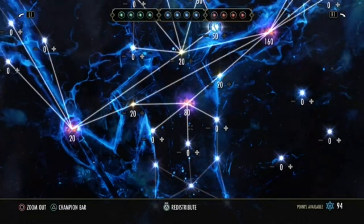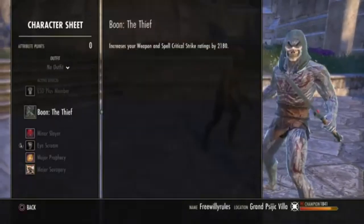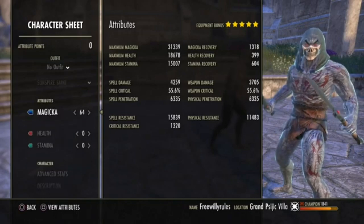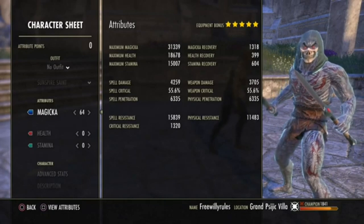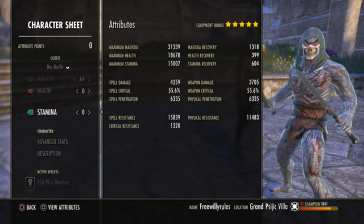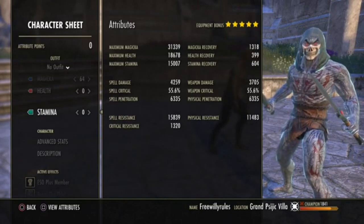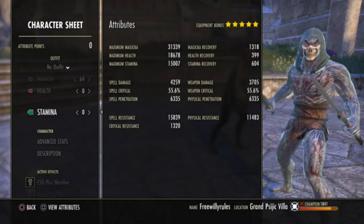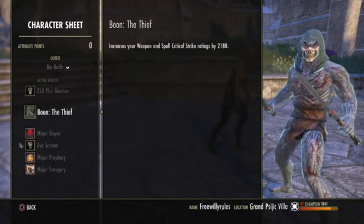Under the character tab, if you're running a Magicka build, you want all 64 attribute points inside the Magicka attribute. If you're running a Stamina build, put all 64 points into Stamina. Even though this is now a hybridized system, it isn't hybridized to the extent that you want to split your Magicka and Stamina attributes. Most builds are looking at having the Thief Mundus Stone, so make sure you have the correct Mundus Stone for your build.